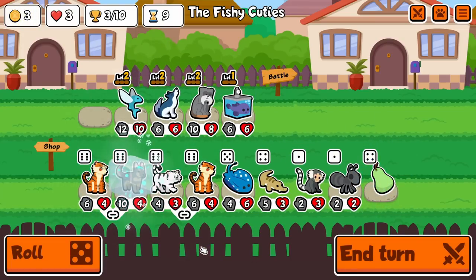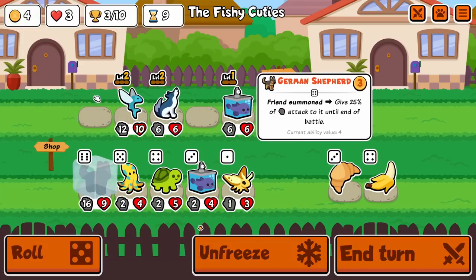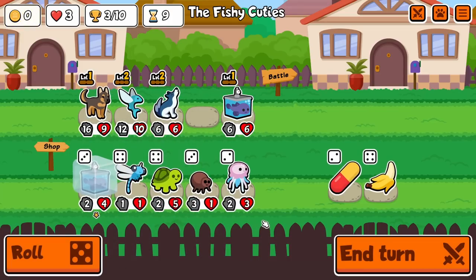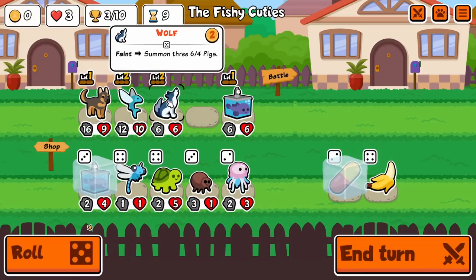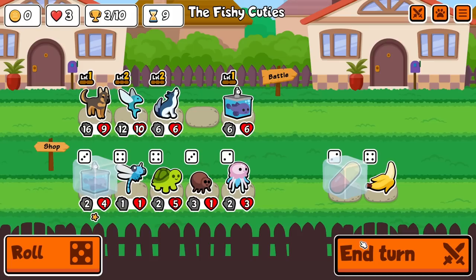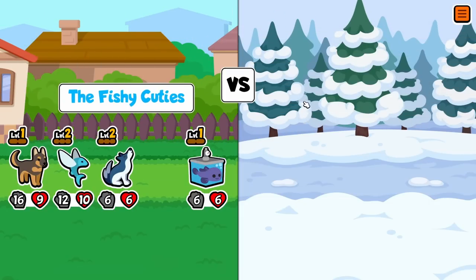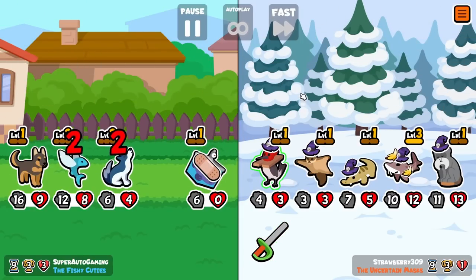We got German Shepherd! I could roll one, sell it — that's probably worth it actually with the team I have. This works. They'll get four extra attack which isn't insane but that's decent. No Clownfish, which is weird. I think we got this though.